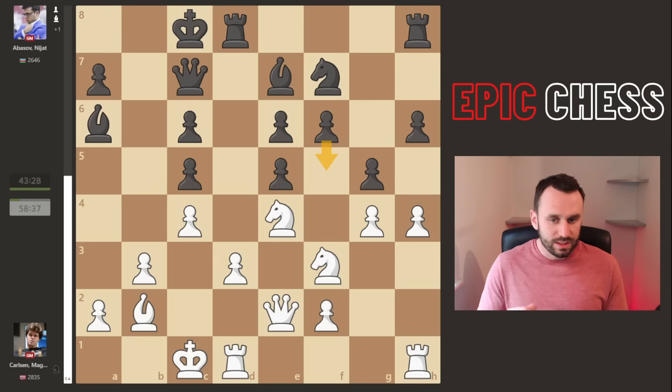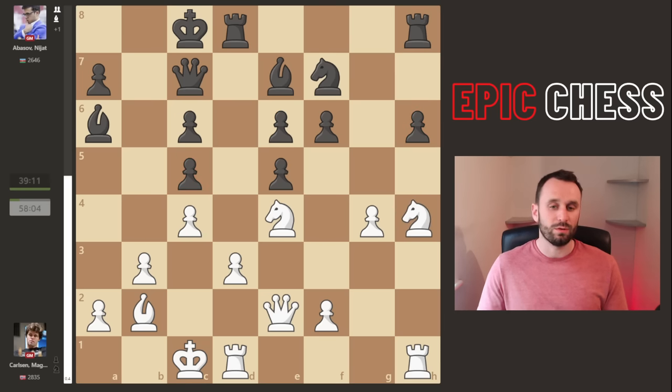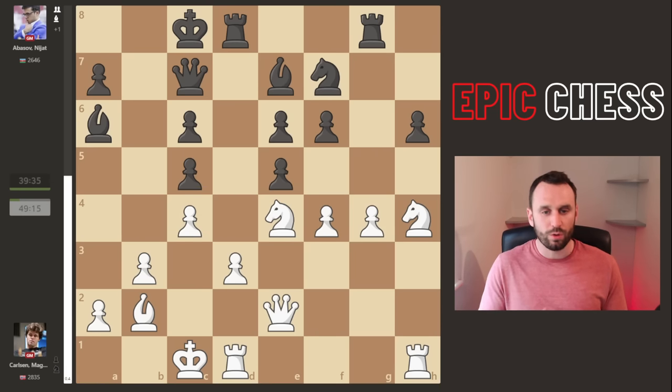We didn't see f5 played. Instead we see takes on h4 - another really ugly move when we consider the pawn structure. Look at that: three sets of doubled pawns, horrible. But it is a decent move because after knight recaptures, the rook now comes to this open g-file. If Magnus plays too passively - say a move like pawn f3 - well, Black is actually the one who could start seizing some initiative. But Magnus plays so energetically with pawn to f4, showing brilliant understanding of the position.